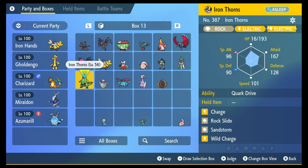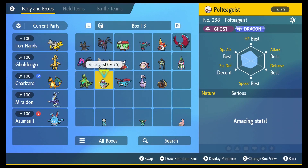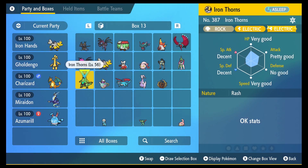You can access this at any point in time in the game, but if you hit it again — if you have the Judge feature — you can see how your IVs are. So you can see this guy's got nothing really good: decent, decent, some very good, some pretty good, no good, and very good. Obviously this Pokemon is not set up for competitive; it's just one I caught for my Pokedex some time ago.